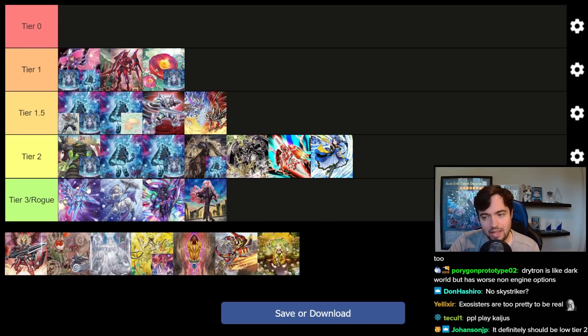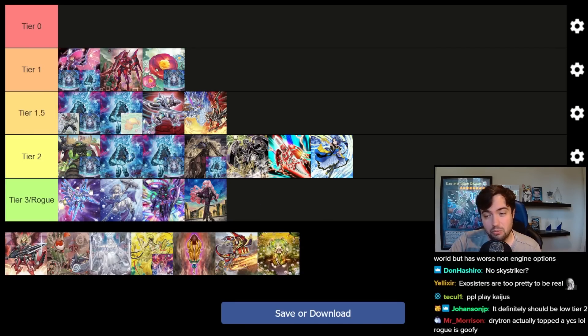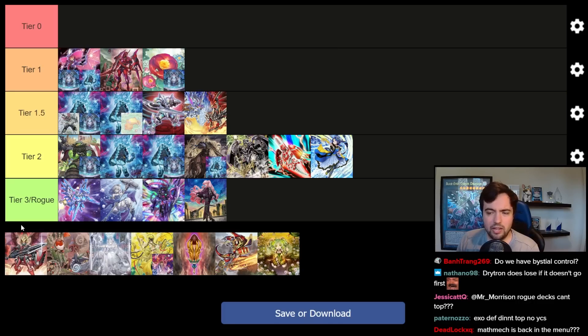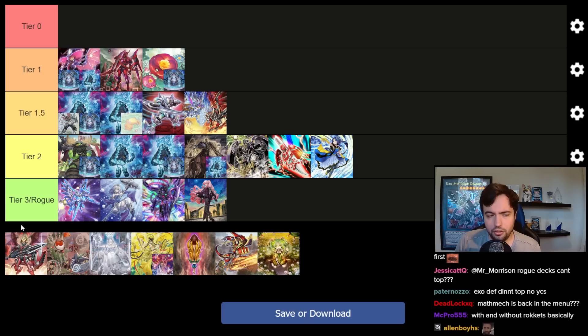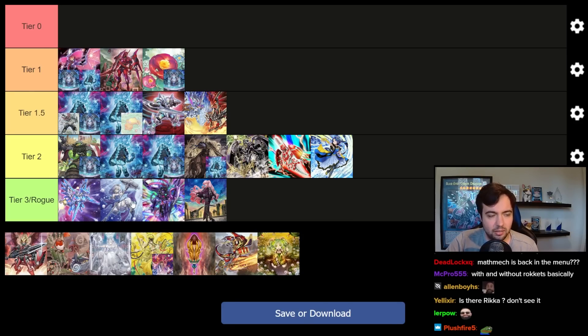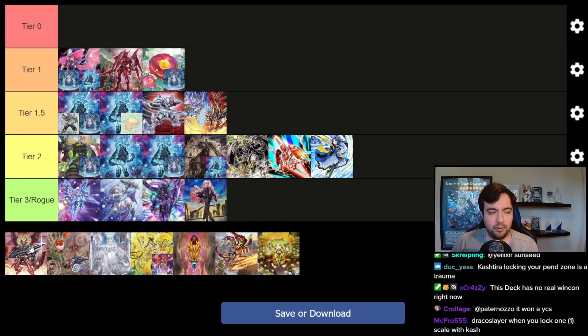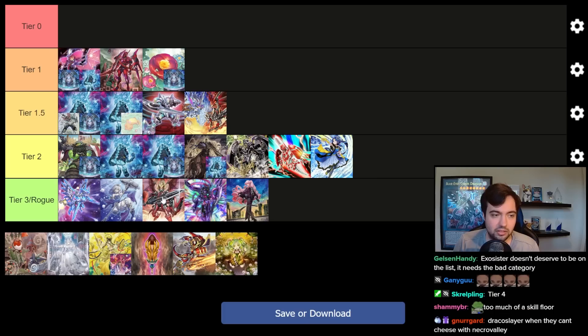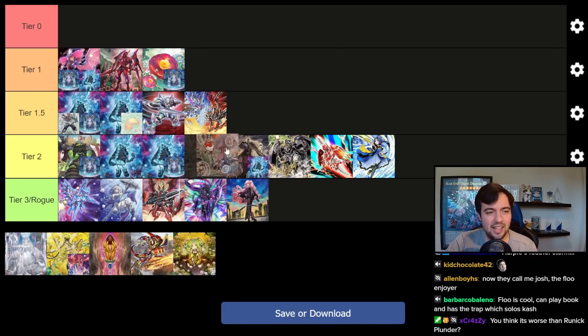Drytron did top a YCS, but so did Tier Draco Slayer. I don't actually hate Draco Slayer, but I'm seeing it nowhere in the current format. I'm seeing Dark World, Tribrigade Sprite, Plunder, Dragon Link, Marincess, Drytron doing some stuff — I'm not seeing Draco Slayer anywhere. I can't help but think people still play it but aren't performing. Based on results I can't put it higher than where I have it — I just don't know what it does in the current meta.